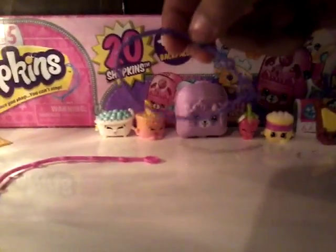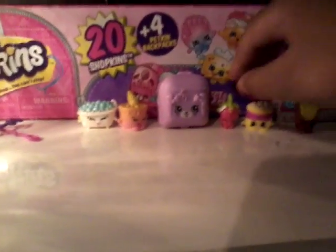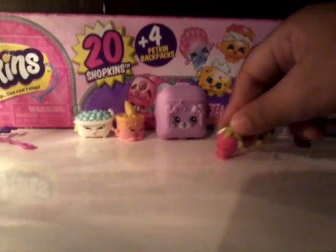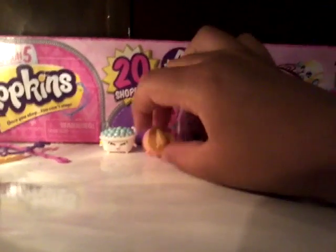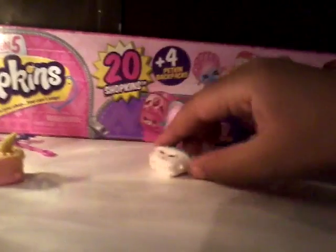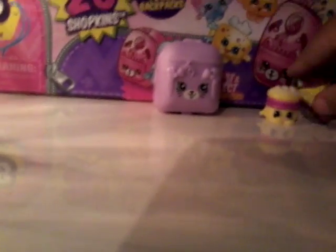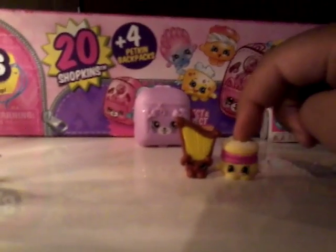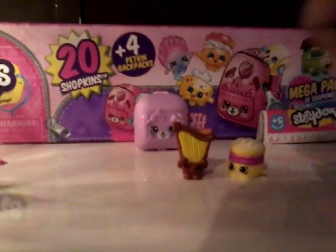Okay, so this pack came with a purple bracelet. Before I had a pink one. I got this strawberry kiss, a duplicate charm, a duplicate ice cream cake, and I got a new Bertha bath, a Hillary harp, and a melty moment. I keep wanting to call him Sconey because he looks like him.